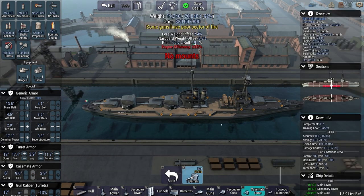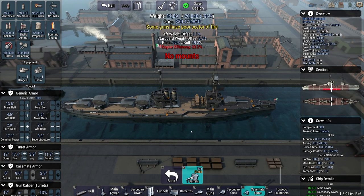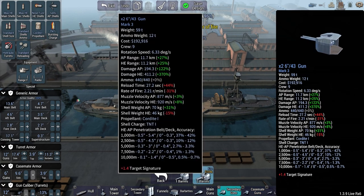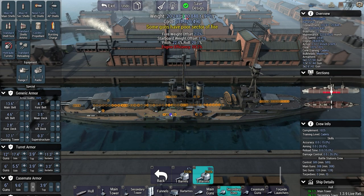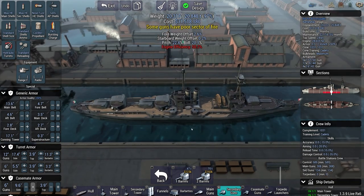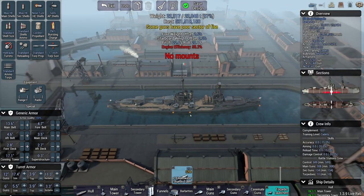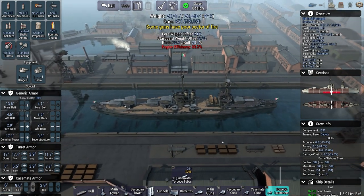Let's put six-inch guns - I don't think we need anything else. We're going to have weight offsets. Let's do something like that - take some six-inch secondary guns and plop them right there. Torpedo launchers - I don't think we have enough space for torpedo launchers. Let's just stick with this for now.